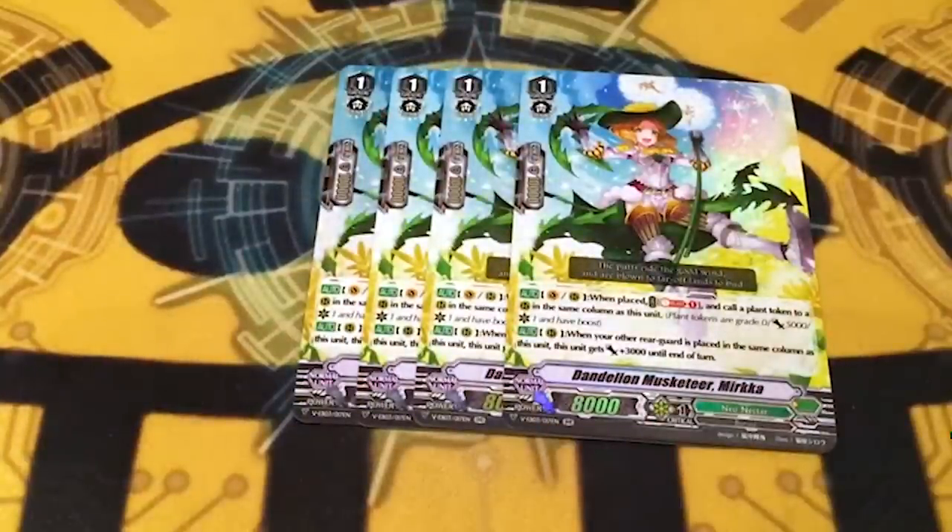Four copies of Dandelion Musketeer Murka - double R - probably only worth cents. I'm gonna go look up the price of Murka on TCGPlayer really quick to get that ad revenue, but also so I can let you guys know how much this is gonna cost. Dandelion Musketeer Murka is 30 cents. Rebecca is three dollars.